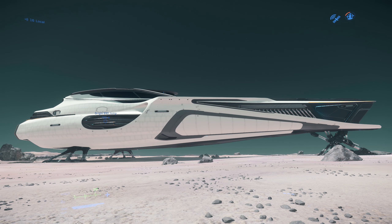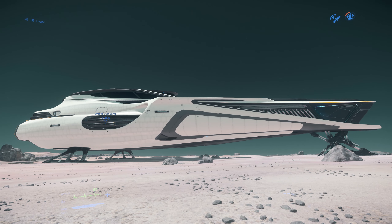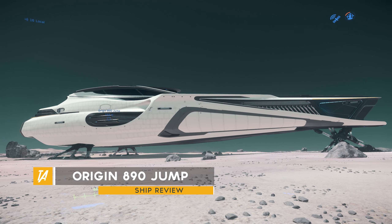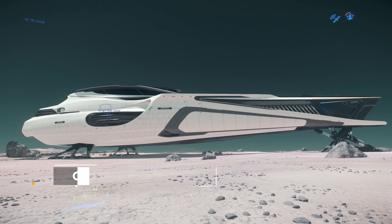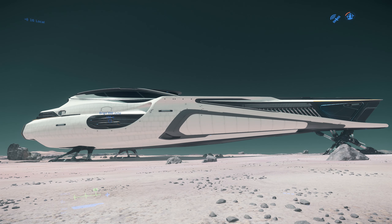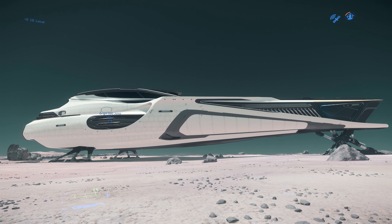Ladies and gentlemen, welcome to a ship review. Today we're taking a look around the 890 Jump, which has come in with patch 3.6.2. This is currently the largest ship in the game. It has some capital components as well, and it is absolutely massive — I had to move quite far back here just to get it all in shot.